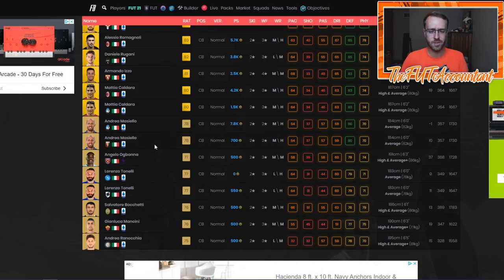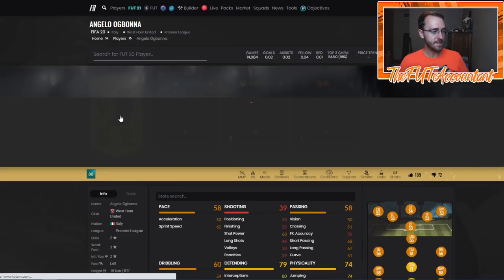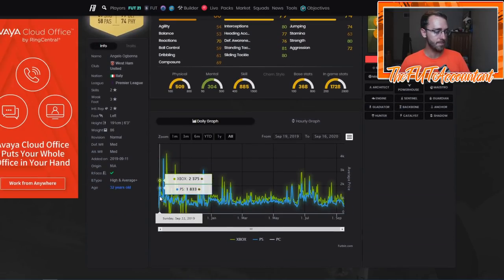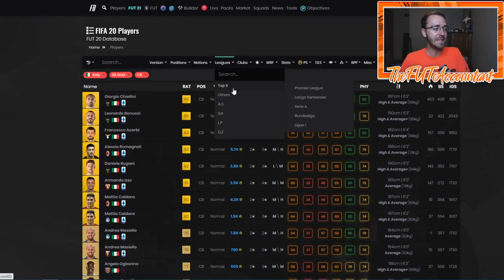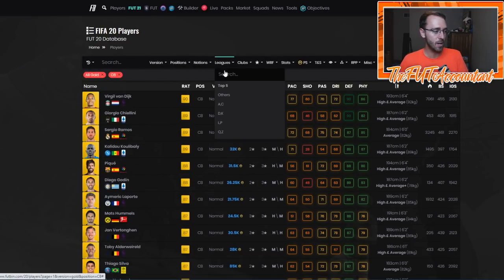What I would do is throw a bunch of cards on your transfer targets and just sort through those cards and compare price, because you can compare price in the early stage of the game. All of these cards — even a guy like Ogbonna — is going to be very rare at the start of FIFA 21 in that first web app timeframe. So sorting through the nationalities and sorting through the leagues — look at leagues as well.